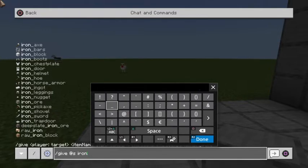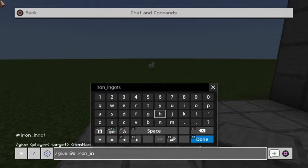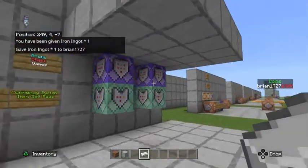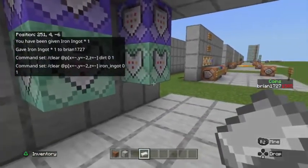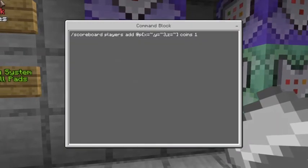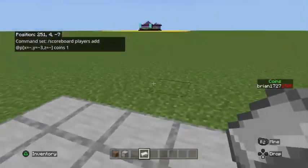If you were spelling things wrong — for example, on the iron ingot you can see that you need the underscore before 'ingot' — you can ensure you typed it right. Give yourself one and if you got that iron ingot, that's a good indicator that if you type that same exact thing into the command block it'll be correct. If you've changed the scoreboard name, just change 'coins' to whatever you named your scoreboard — whether it's money, dollars, or whatever.